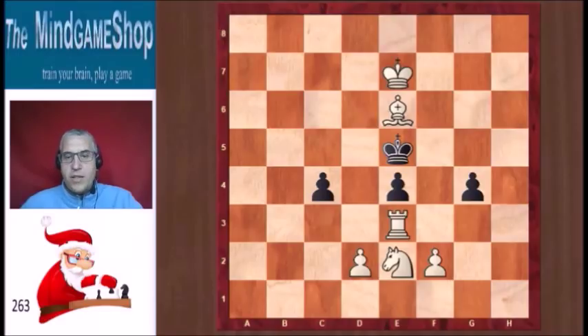The other move, if it was black to move, would be g3. And then f4 is checkmate. But it is not black to move — it is white to move.